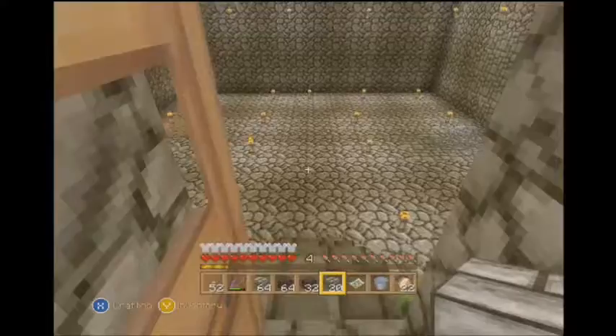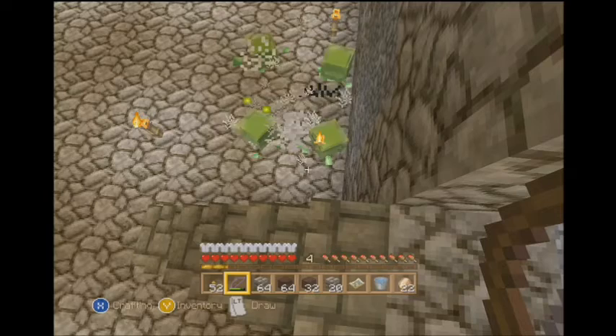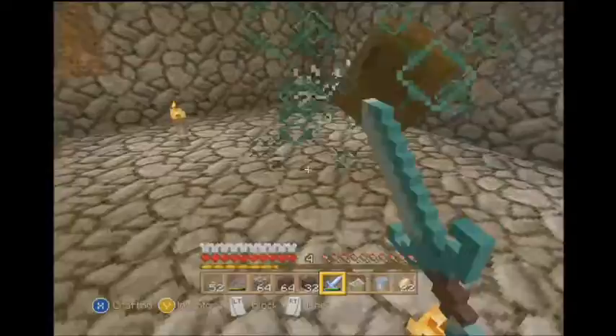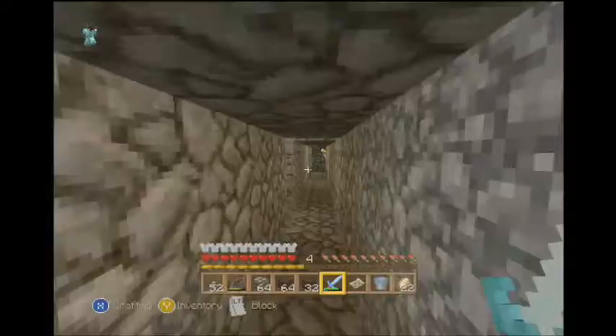Let's check on the slime, see if we got any. We did! Go ahead and shoot the fucker. Do I have my looting sword? Yes. This slime spawner actually works fairly well. I got five slime balls out of that — that's pretty good.